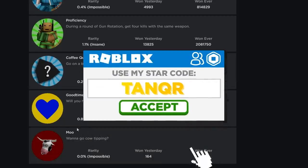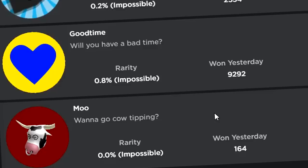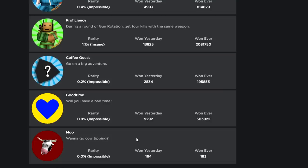I'm going to show you how to get this new secret skin and badge in Arsenal. It is called Moo - 'Want to go cow tipping?' So it's a new secret skin just like the other two. If you haven't done those, check out my video about those two as well.